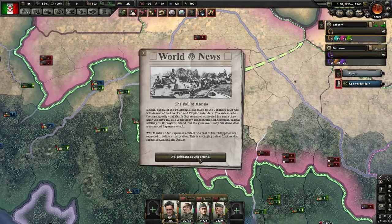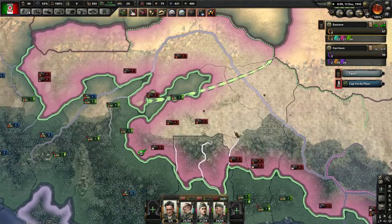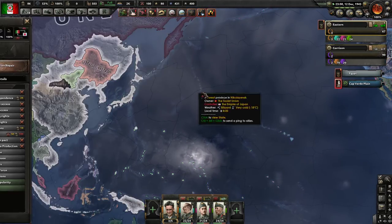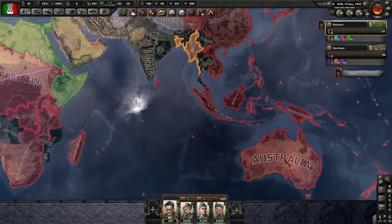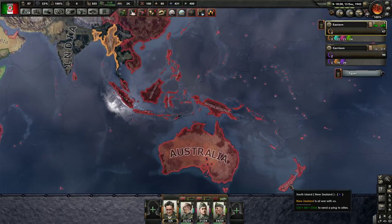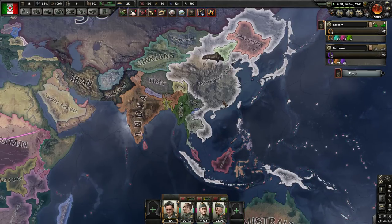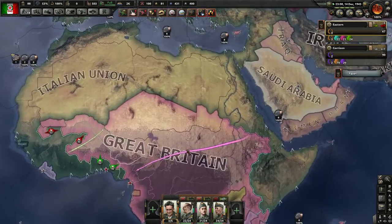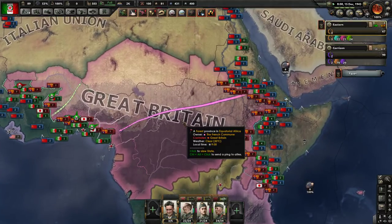The fall of Manila — fall to the Japanese. The Japanese and I — yeah, we're at war. So yeah, we're sort of hoping they take out New Zealand for me. It's sort of going to be the situation actually, because that can capitulate the Commonwealth. Because I really don't have much of an ability to do anything over there.